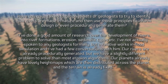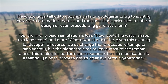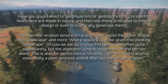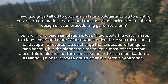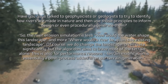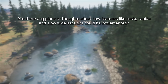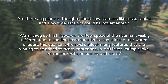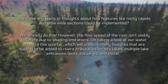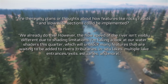The terrain is already fixed, so the river erosion simulation asks: where would a river be given this existing landscape? The landscape is changed often but the algorithm aims to leave most of the terrain alone, also for performance reasons. On rocky rapids and slow wide sections: these are already implemented, though flow speed isn't visibly different due to shading limitations. Work on water shaders this quarter will unblock many features waiting to be added — tributaries, in-situ lakes, multiple lake entrances and exits, estuaries, and more.